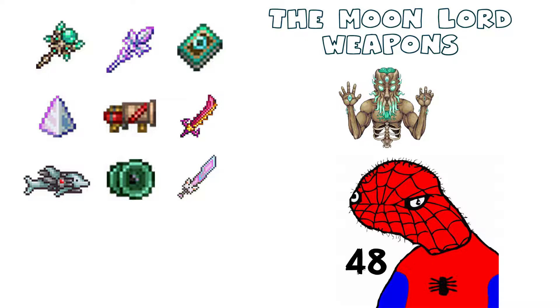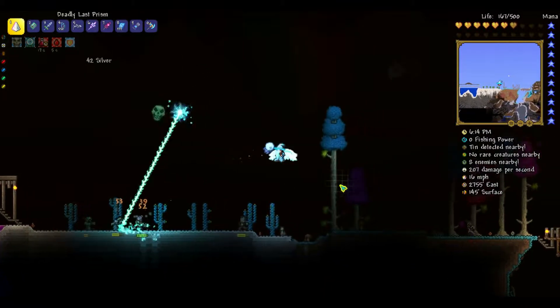Sorry for not uploading recently — some of my video ideas weren't working out like I wanted them to, so I've basically been in an uncreativity limbo for the past few weeks. Anyway, I'll get back to the list. Number nine is the Lunar Portal Staff. This is one of the few sentries in the game.